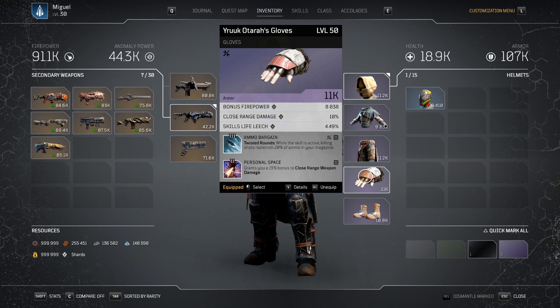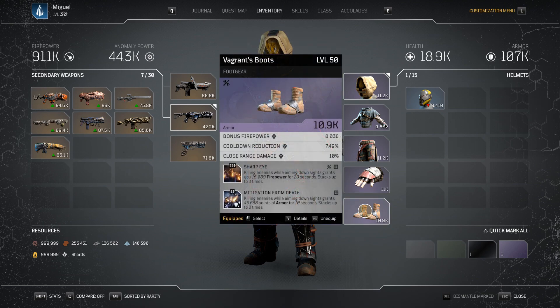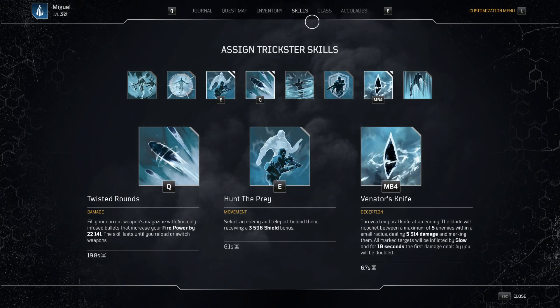Moving on, we have Personal Space, which is just granting us 15% Close Range Weapon Damage. On our boots, we have Sharp Eye and Mitigation from Death — just the synergy there is awesome. Sharp Eye, Aiming Down Sights, gives us 16,000 Firepower for 20 seconds, stacks 3 times. Mitigation from Death — killing enemies while Aiming Down Sights grants us 45,000 Armor for 10 seconds, stacking up to 3 times. We're ADSing — that's why during the videos you'll see me ADSing every once in a while. When it comes to our skills, of course we have Twisted Rounds because that's the most important skill on Tricksters right now — Hunt the Prey and Venator's Knife. Twisted Rounds is pretty self-explanatory, it's just giving us 22,000 Firepower while we have our skills up. All our stuff revolves around never having to reload and having endless uptime on Twisted Rounds.